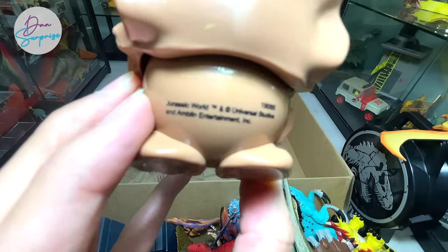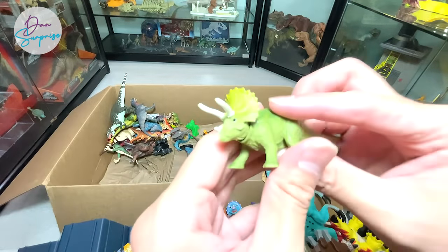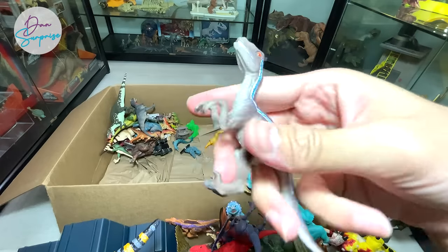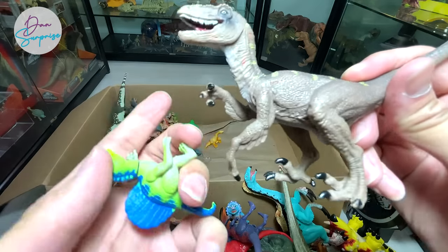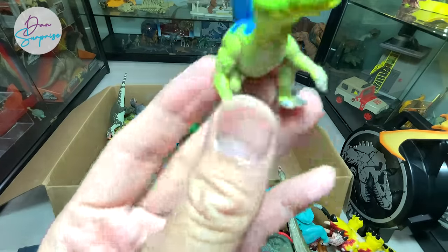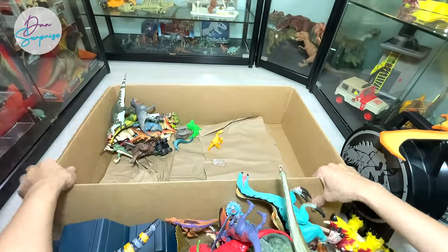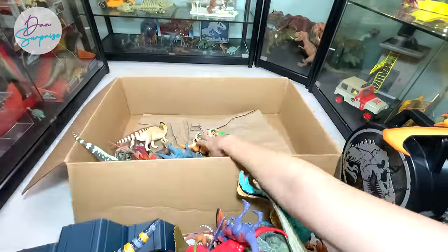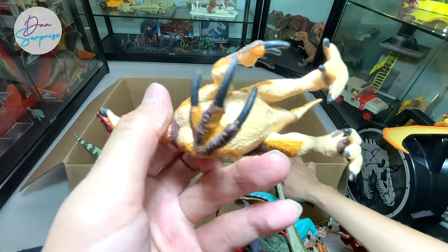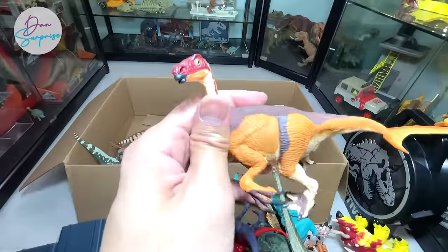It's an official Jurassic World product. This one looks like a Baryonyx - no brand written on it. Another Triceratops of the same one. A bootleg Blue figure - not the best looking. A bootleg Schleich Velociraptor right here. From a dinosaur surprise egg - a really beautiful Sinraptor. A mini T-Rex pet. This one I don't think is a Therizinosaurus but is related to one - starts with B, I can't remember the name - if you guys know let me know down below.